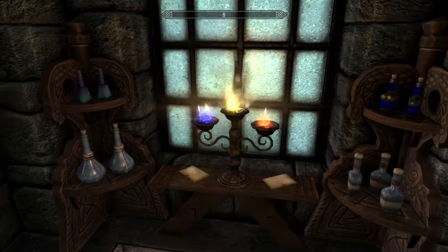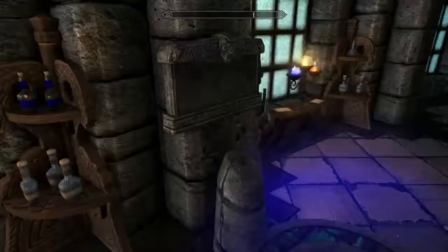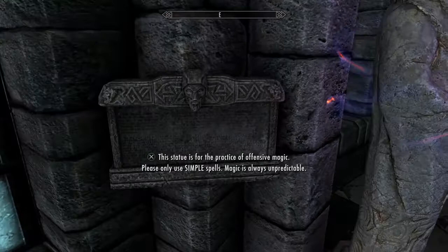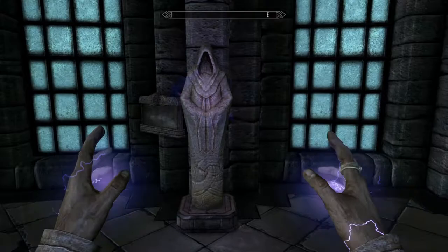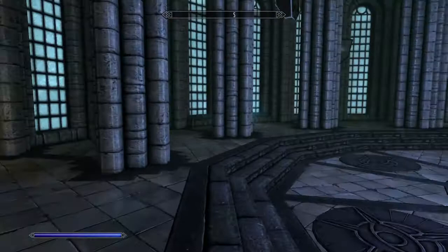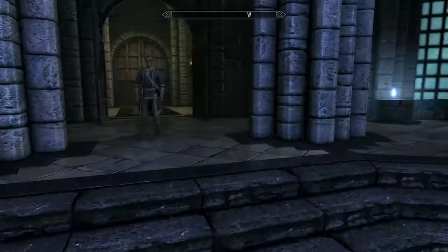There's a mana font that refills your magicka, magic potions, differently colored burning candles, and a note on the font of pure magicka. There's also a statue used for offensive magic only — you literally have a target to practice on and it will build up your destruction skill. Another magicka font on the other side. The main hall entrance has been completely redone.